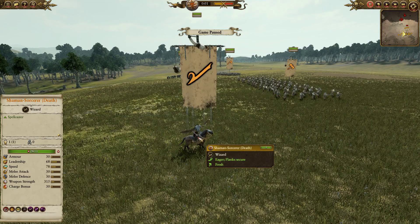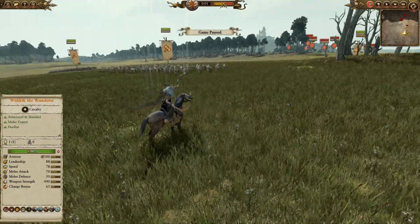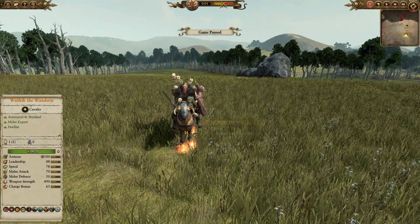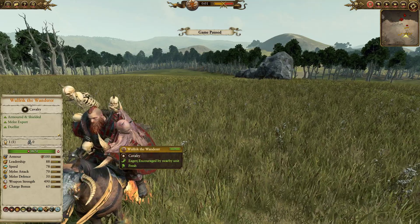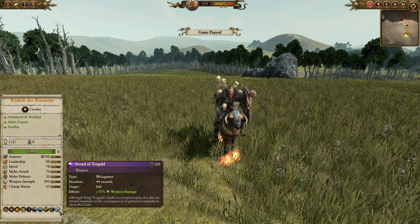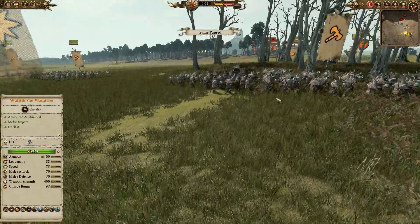I have a Shaman Sorcerer of Death who has brought my standard pick of Fate of Bjuna and Spirit Leech — every time I go death magic those two spells are big favourites. We also have Wulfric the Wanderer on a pony with all his buffs including his Sea Fang, Fight or Die, Hunt of Champions, and the Sword of Targold — trying to drop those two at the same time and get some really good assassinations underway.